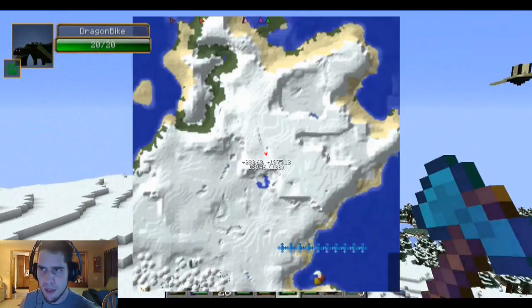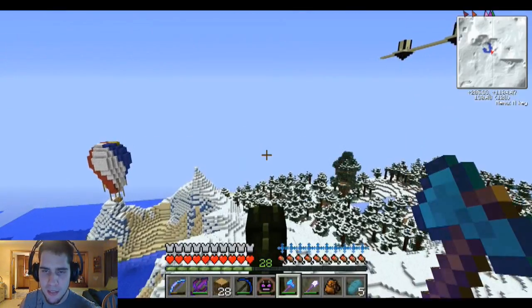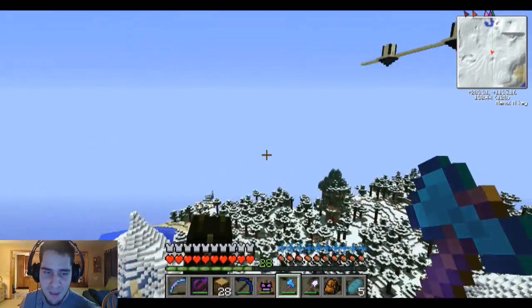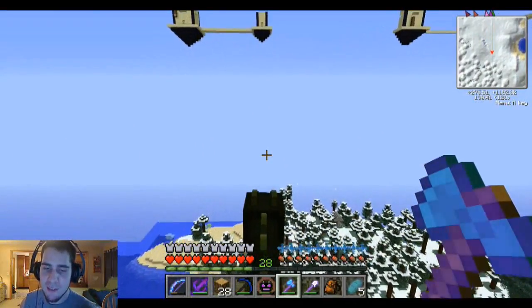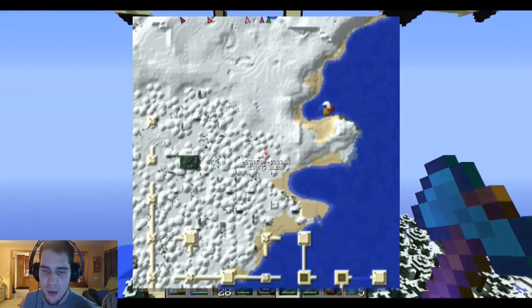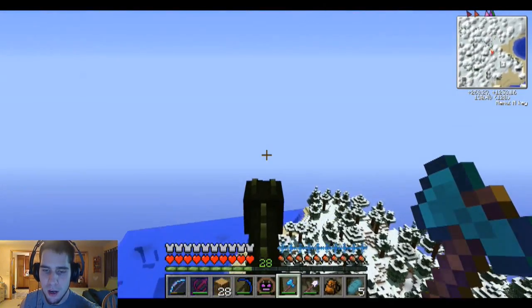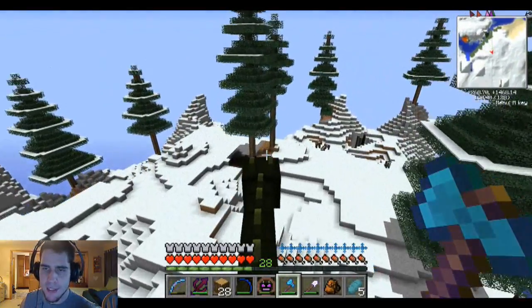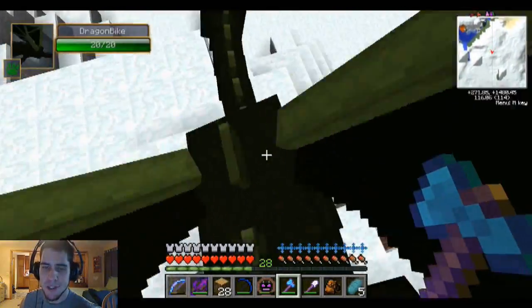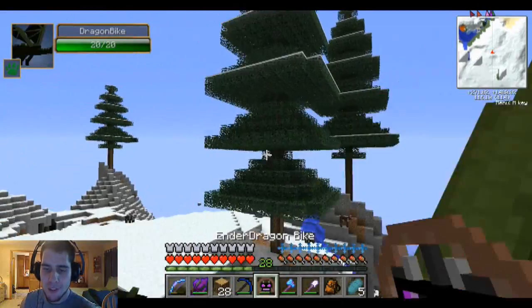We need to get further away from our house, I think. But if we head down this way, we're going to go past the floating village in this direction. It is so large. This seems like a better choice because we're actually further away from the house and it's an even different biome. So we're going to go here.